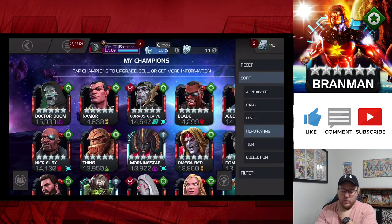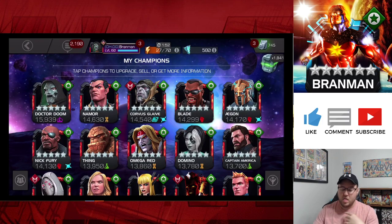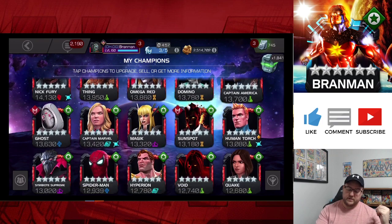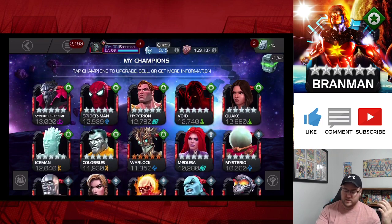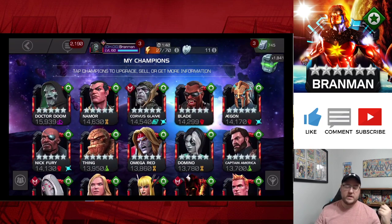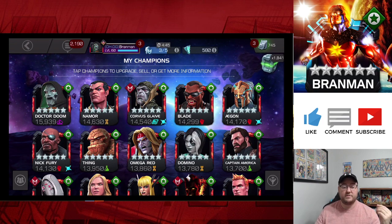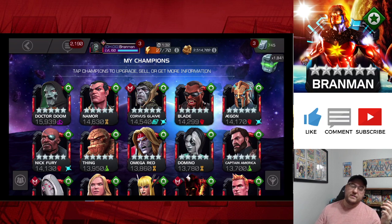So we got our people ready. As you can tell, we have Dr. Doom, we have Aegon, we have Quake, we have Nick Fury, and we have Symbiote Supreme — or sorry, Human Torch. We have all of those guys ranked up and ready to go. We are going to start practicing that first fight so that I don't make a fool of myself on live stream.